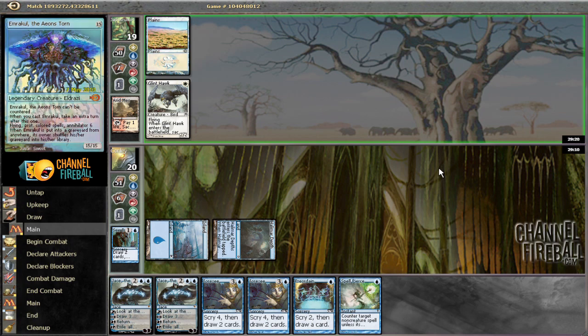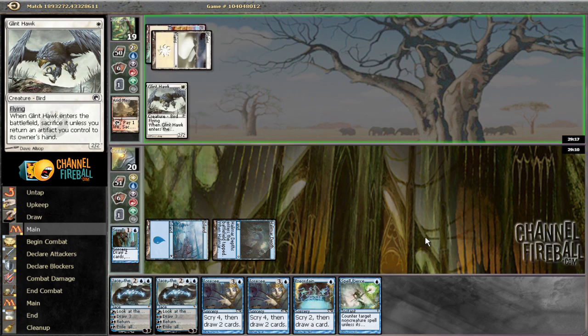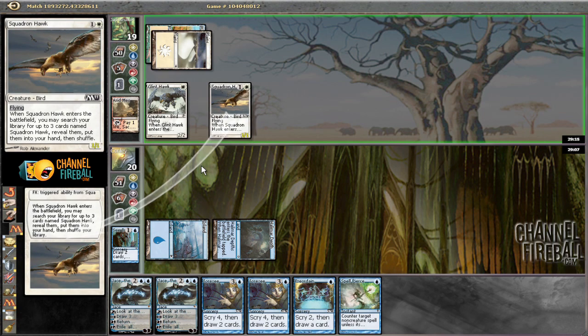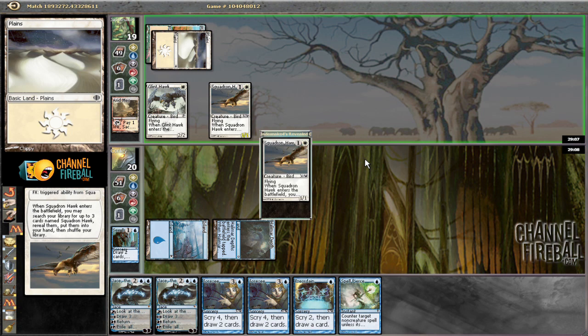Right now this Glen Hawk is going to kick our ass. I assume the goal against this type of deck is just to combo off as fast as possible in game one, and then games two and three just be like a wrath deck.